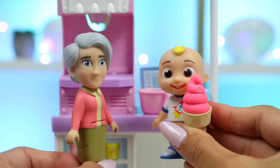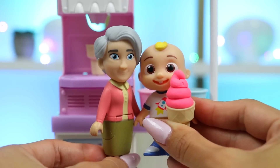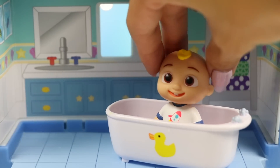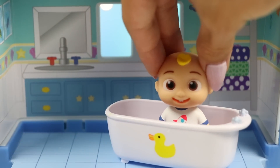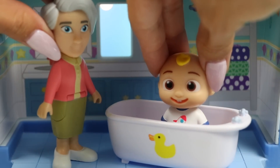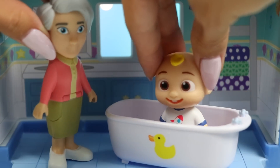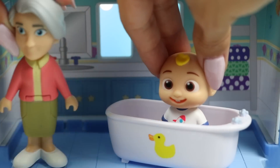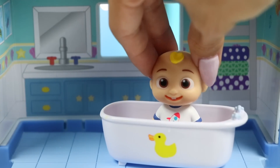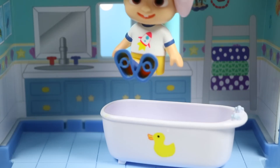Grandma: Don't worry. We'll go home and hop in the bath and get you cleaned up. JJ: Okay, Grandma. Ah, that feels nice. I was all sandy and sticky earlier. Grandma: Now JJ, once you're done in the bath, it's off to bed. It's getting late and you need your rest. JJ: Okay, Grandma. Grandma: Good boy. JJ: I'm all clean now. Let's go jump in bed.